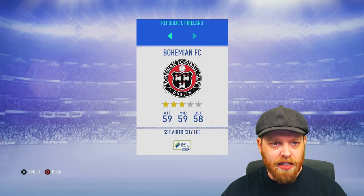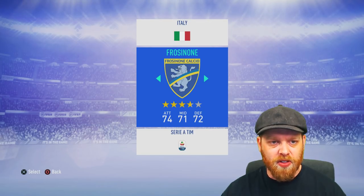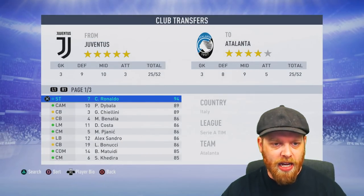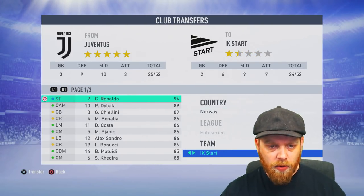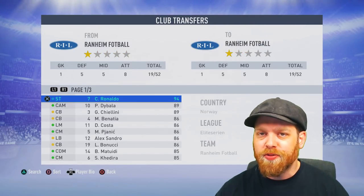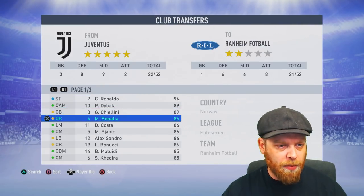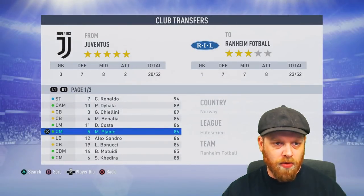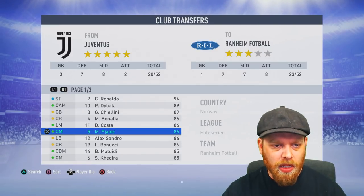If we duck into Italy and grab Cristiano Ronaldo — you know you can't sign him in the first season until January, but we can do it right here right now. 94-rated. You're going to end your career in the Norwegian league! We pick Ranheim Football at the bottom and there goes Ronaldo — he is now playing in the Norwegian league. We'll send Dybala over, Ghilini, Bernardi, Costa, Pjanic. There we go. They are down to 17 players, but that doesn't matter — we don't care about Juventus anymore.